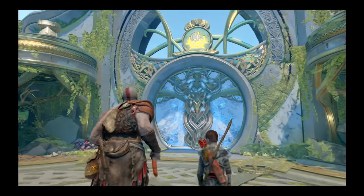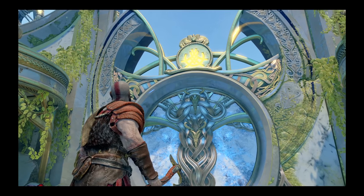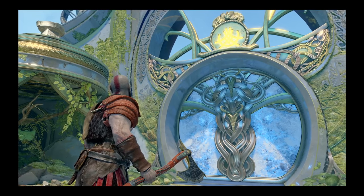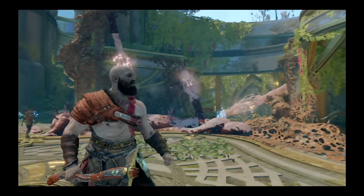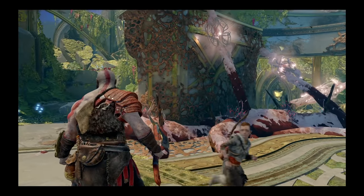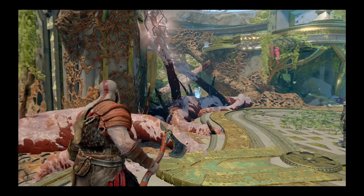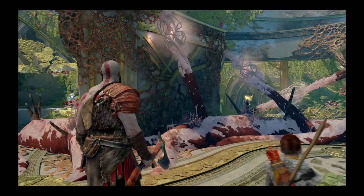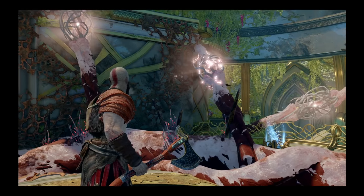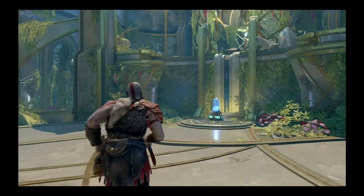So this is the door we need to get out of. It does prompt you to press square. So the next thing we need to do — Atreus does stand where you need to look if you're stuck on the quest. These three roots here are the ones you need to break, but you need to break them all in one hit: one, two, three.